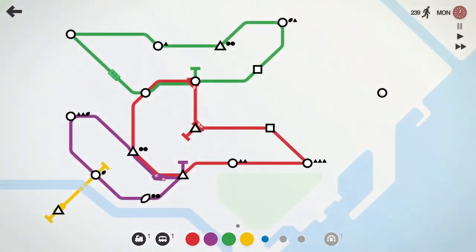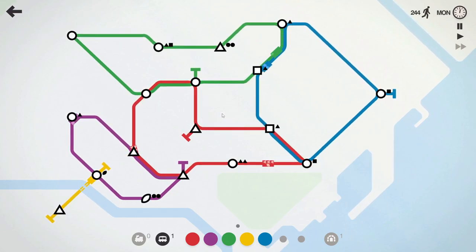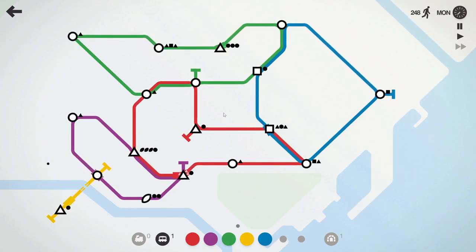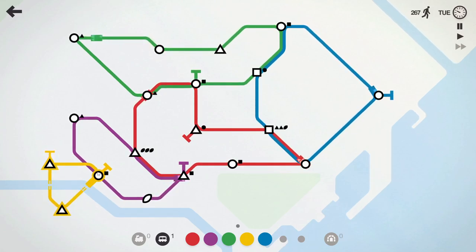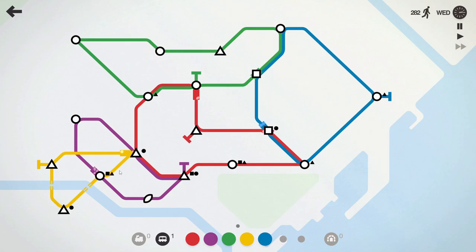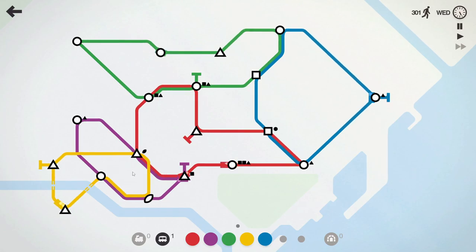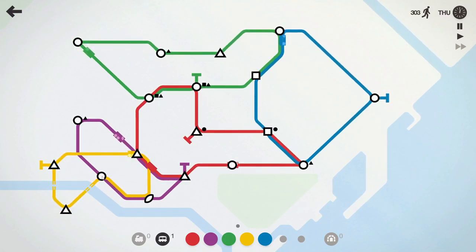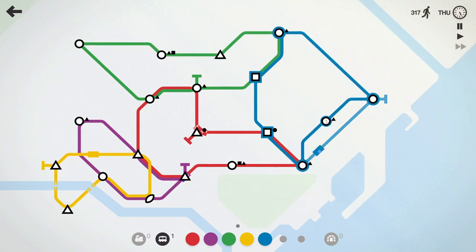We definitely need a new line, and we're going to start connecting just this — that, that, that, and that. This is a bit wonky in here. But we have one carriage, we're just going to see what happens. We still have two on the red line, which seems to be fine. We can actually loop this here. Let's connect to that one — why not? We should actually connect it to this. This is very congested down here. I don't even know how that would work in real life. We're at Thursday.